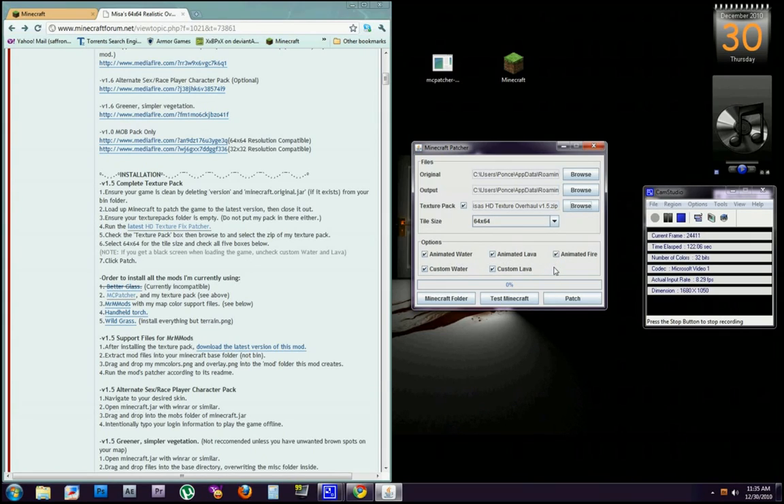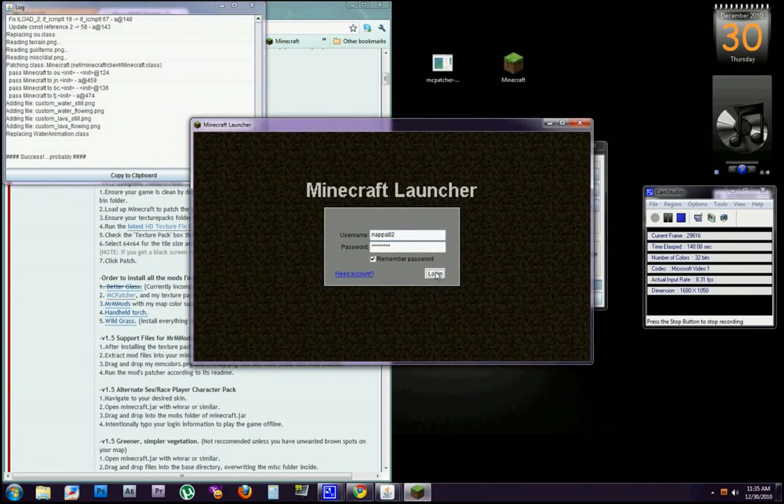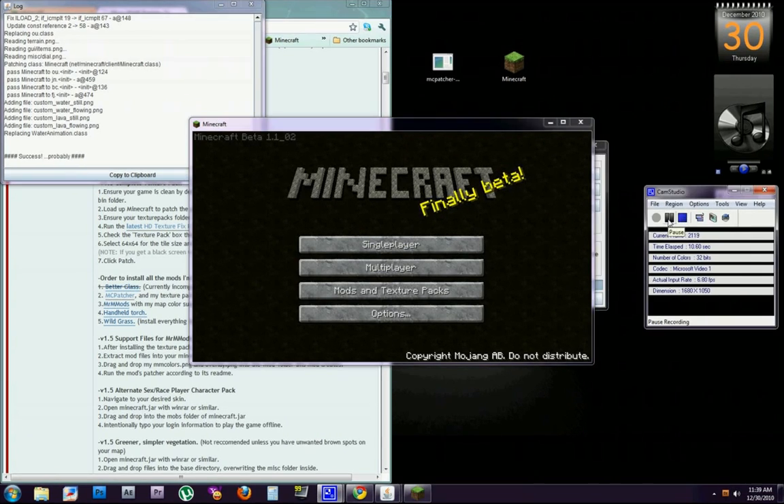You don't have to mess with animated waters, animated lavas, fires, any of that — unless the game has just been updated and the patcher is causing crash issues. In that case, try disabling animated water and lava, and that usually fixes the problem. As of right now everything is running perfectly fine. Just hit patch and you're good to go. As soon as it says success, go into Minecraft and voila — you have the texture pack.